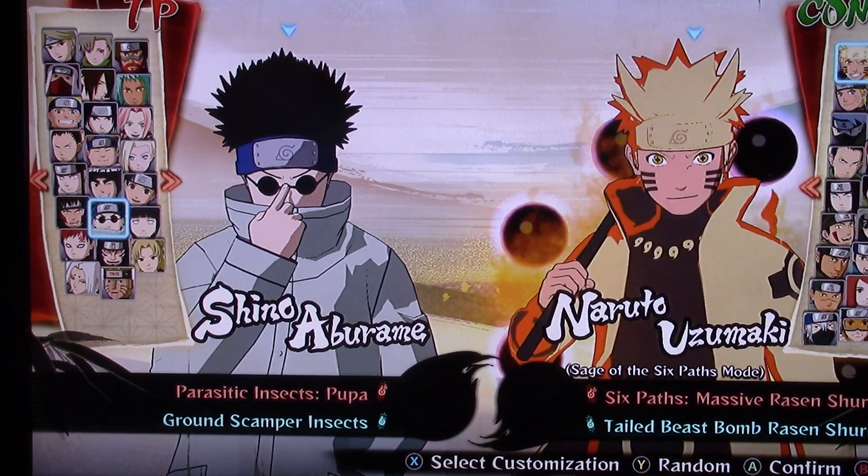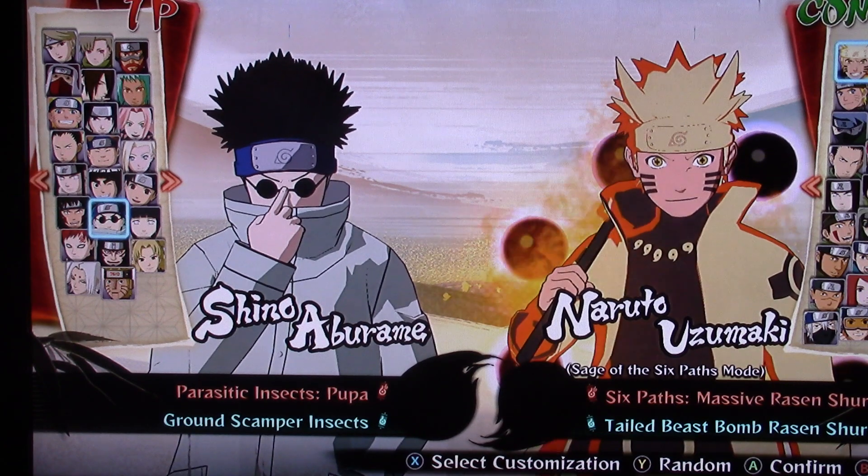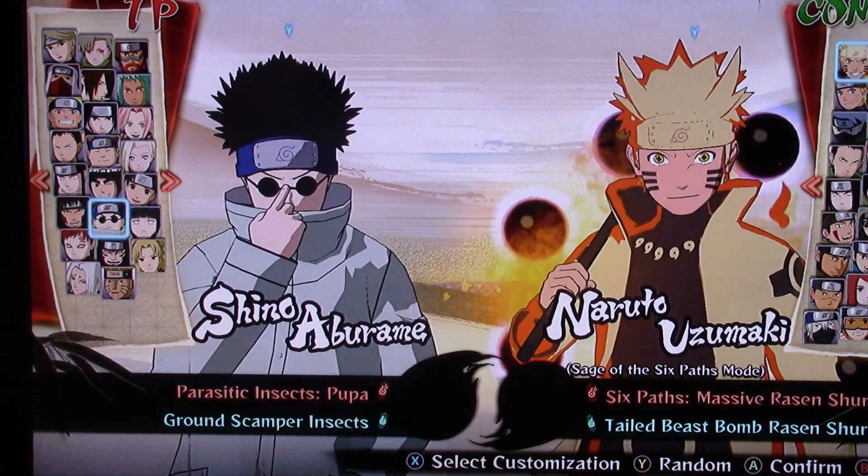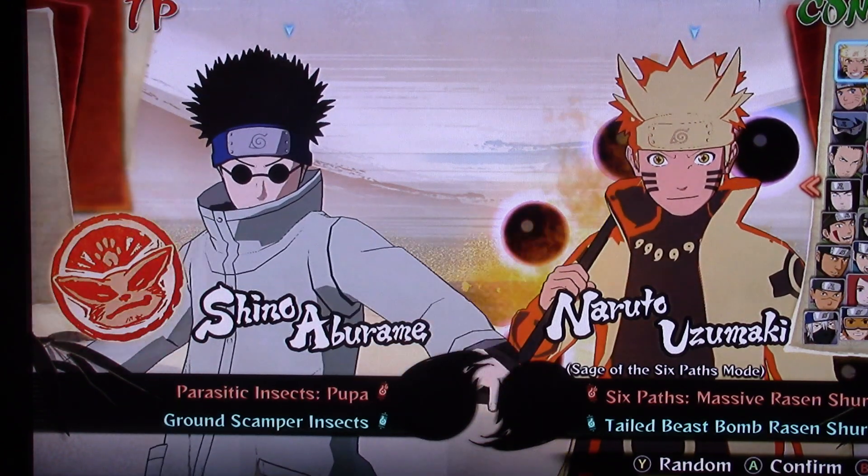What's up pack members, it's weird spirit alpha here and welcome to our next Naruto Ultimate Ninja Storm 4 character showcase. The character we got this time is Part 1 Shino, so let's get started.